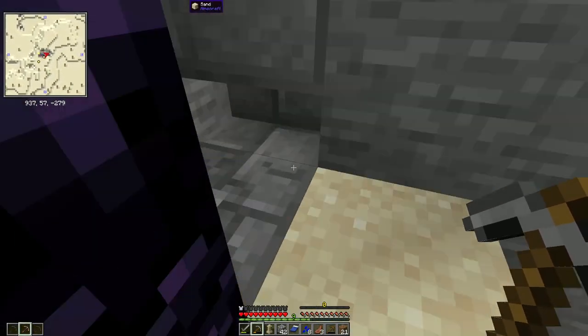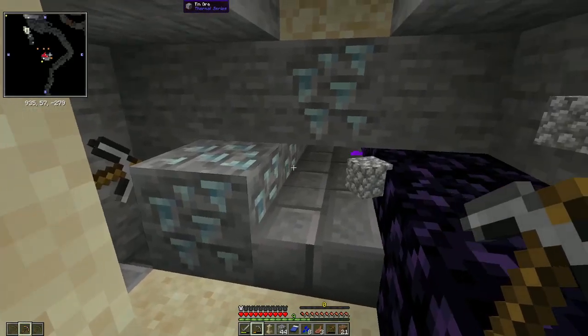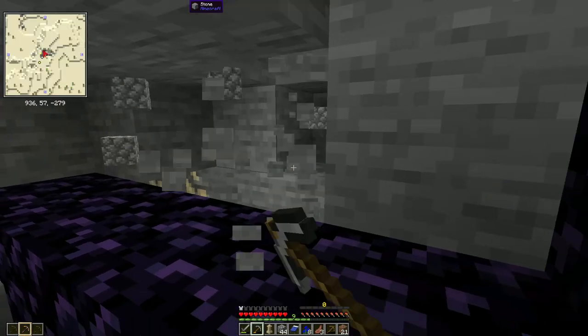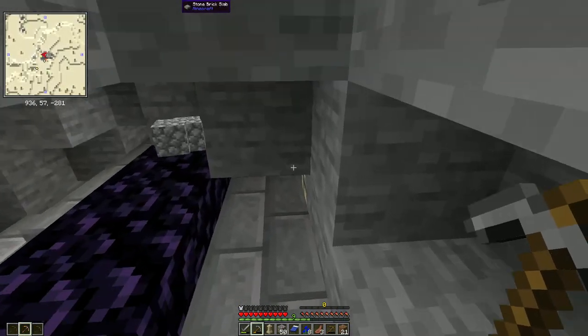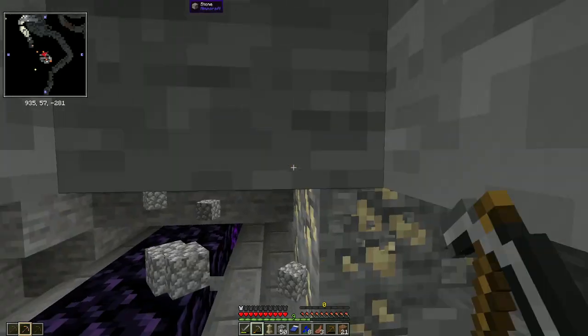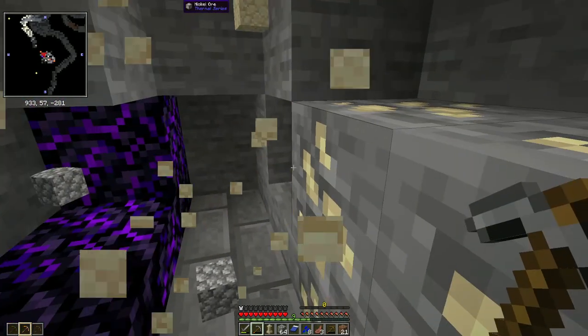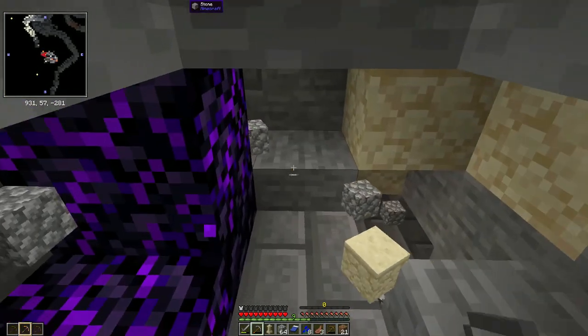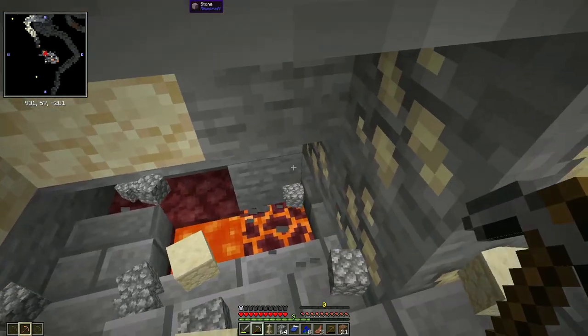More lava? Yep. What is that? Tin ore. Ooh, tin — that's a Thermal Expansion special. Nickel ore. Not quite ready for ores yet. I don't even have a pickaxe anymore. Wait, I have a pink crafting table though. Why do you have a pink crafting table? Because I left my other crafting table back there.